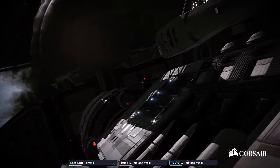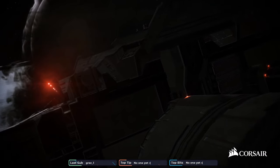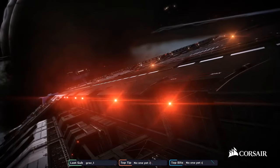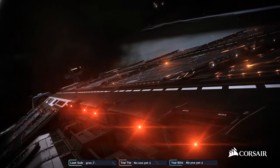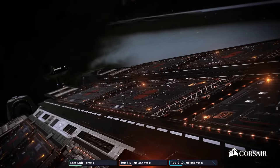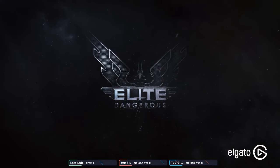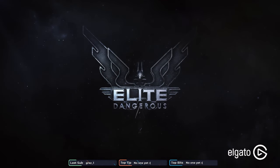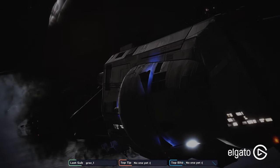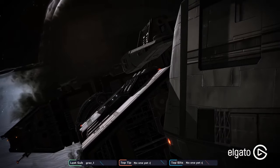If you can only jump once a week, that would be a letdown. I really hope it's based on fuel - the more fuel you have, the more you can jump. Make the fuel stupid expensive, because look how big this thing is. If you got fuel, you should be able to jump, and that'll give people incentives to actually grind credits.